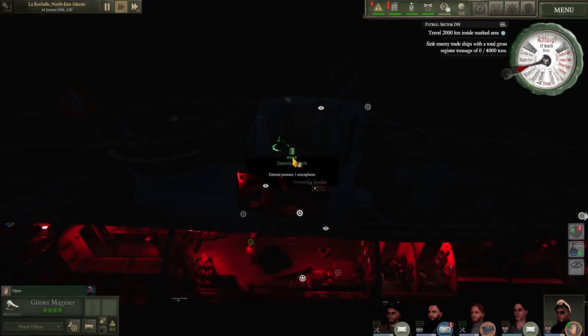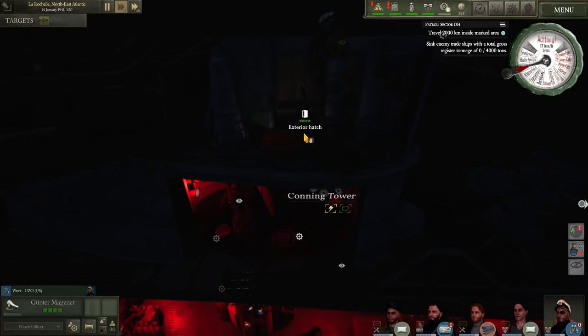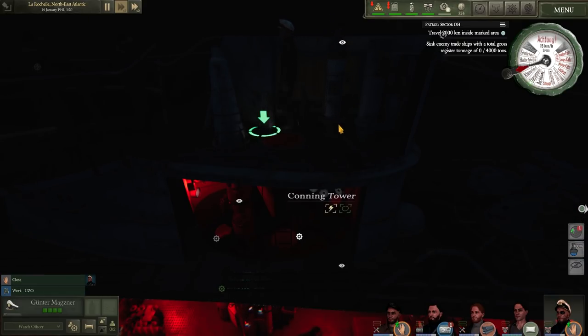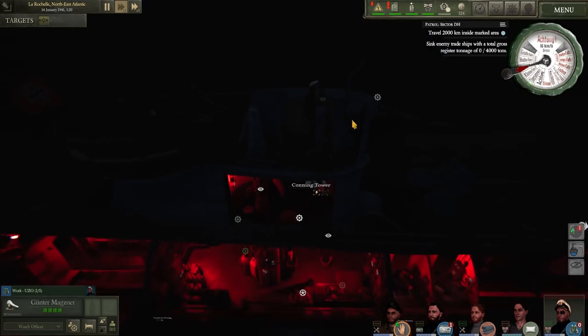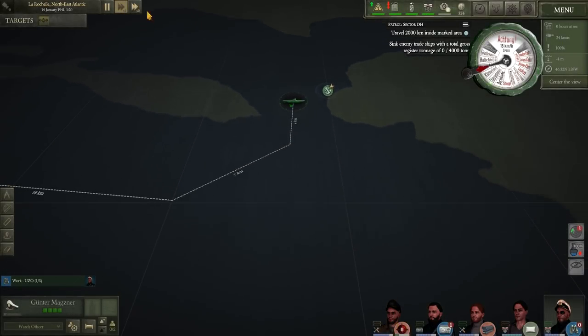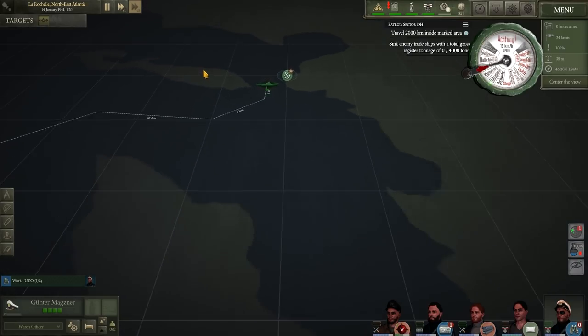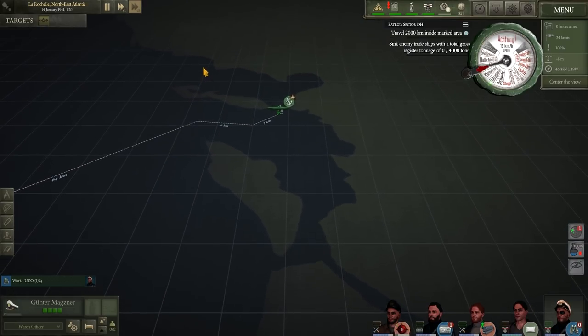There's now an almost RPG-style skill tree for each of the officers on board your ship, as well as your overall ship's crew - the average skill level of the general enlisted on board. The ship's upgrade system is now implemented, although I haven't got anything unlocked on it, because it requires a lot of renown, and I don't have any at all as this is my first patrol.